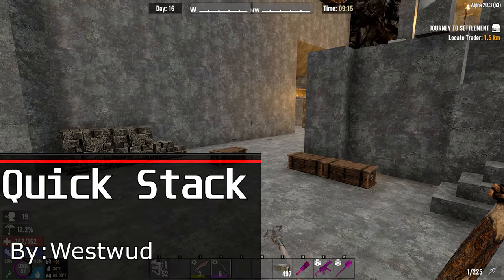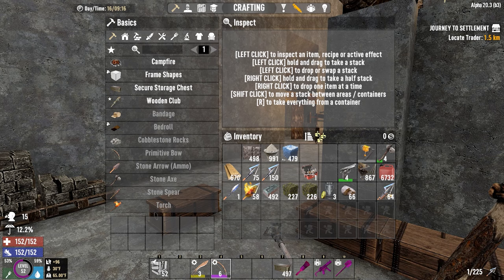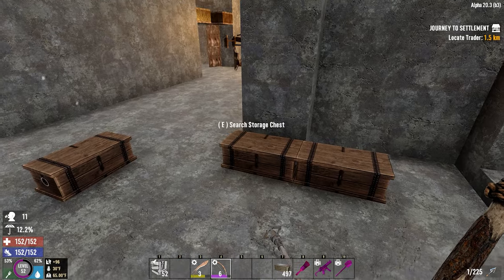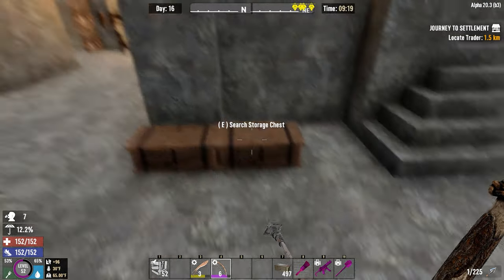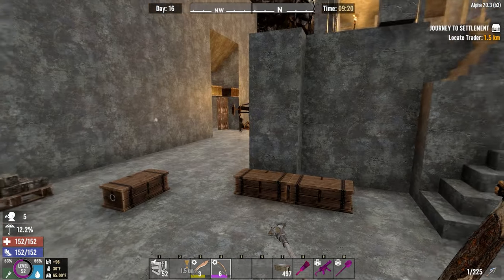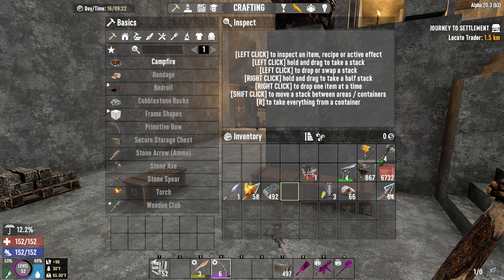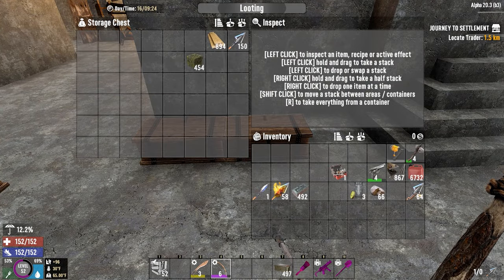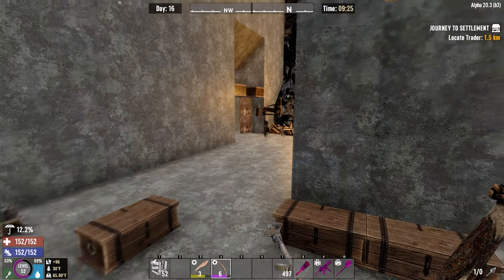First up is a mod called Quick Stack by Wusswud. This mod allows you to quickly put away all the stuff you gathered while exploring when you get back to base, as long as the chests are nearby. If you already have stuff in the chests, it'll automatically stack into them. You just click this button and everything gets put away, and click it one more time to create new stacks for those items. It's very handy for large loot runs, especially on multi-day journeys.